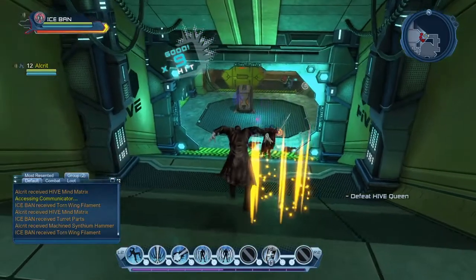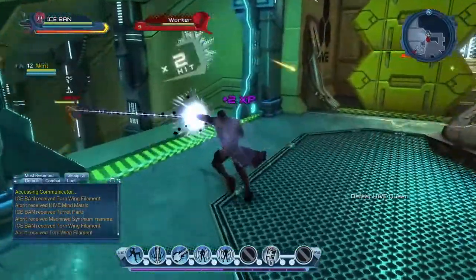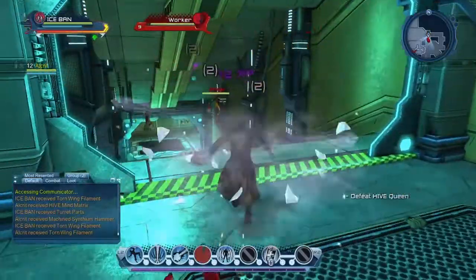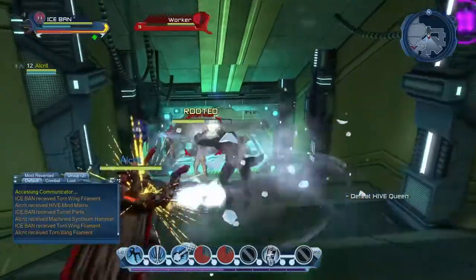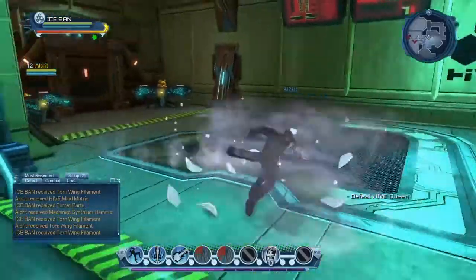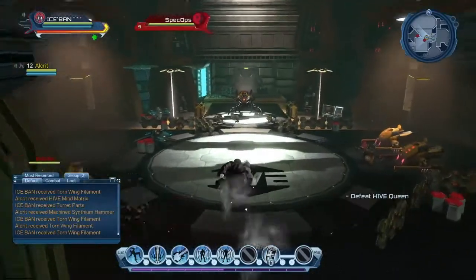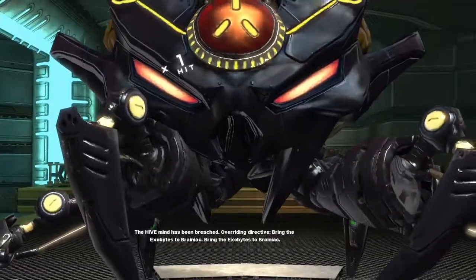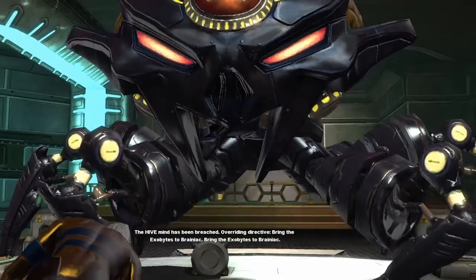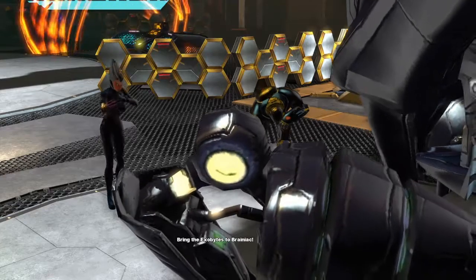Alright, let's keep going down this hallway — I'm going for the Hive Queen! Little bugs everywhere; they aren't ready for what's coming. Any more clues? This seems like a boss fight. The Hive mind has been breached — overriding directive: bring the exo-bites to Brainiac!